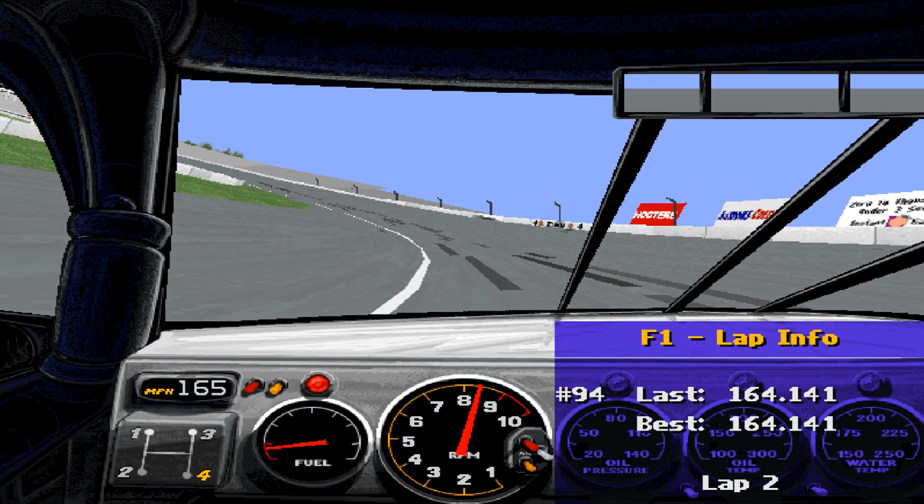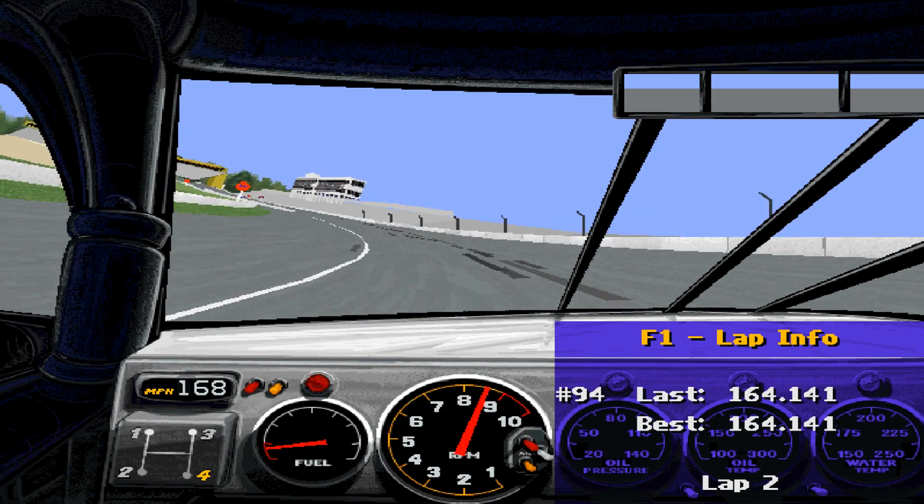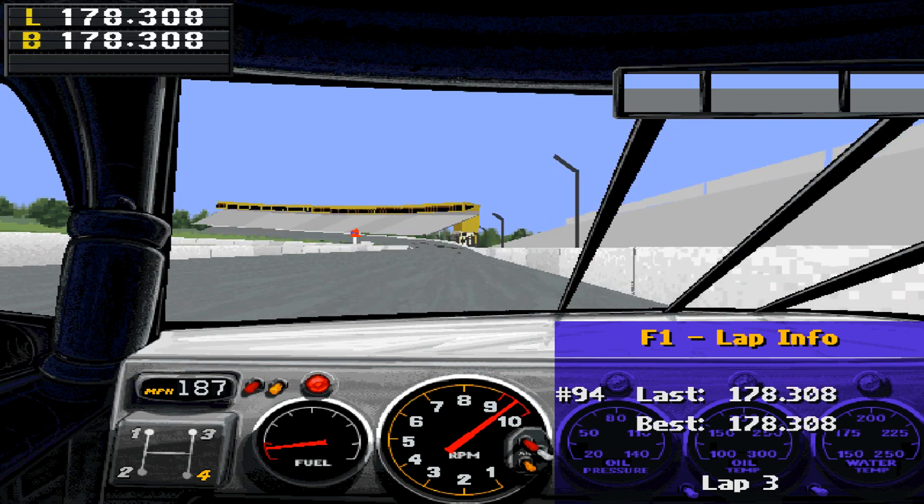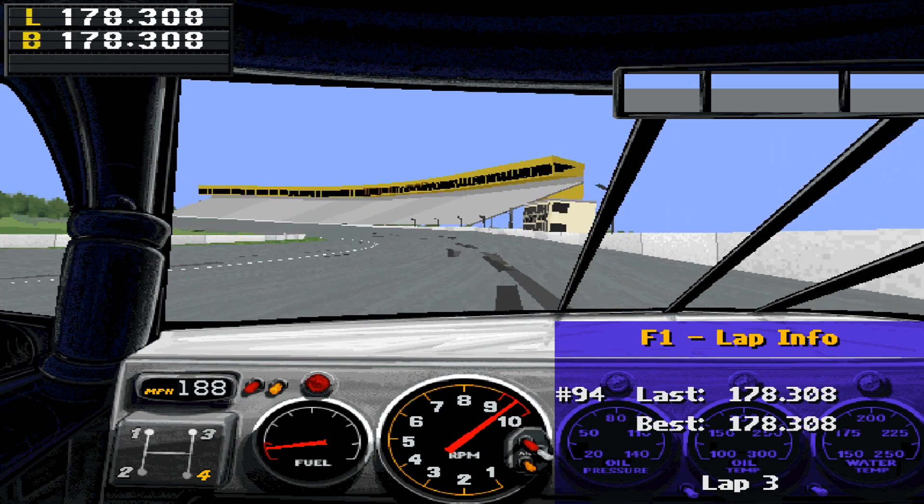Keep in mind, back in the day, NASCAR didn't score laps by lap time — they scored them by average speed, so you might be a little confused looking at the standings box. Don't worry. Anyway, Atlanta Motor Speedway, Generation Uno.